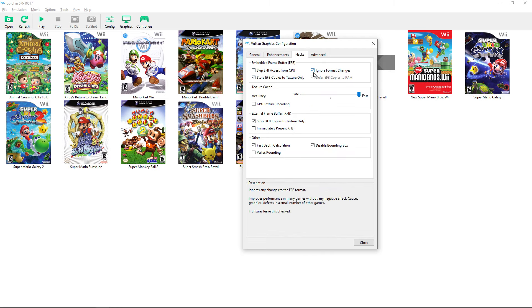Under Hacks, most options trade graphical quality for performance. If you want to offload more work to your GPU instead of CPU, enable texture decoding on the GPU — that's what I use. There's also an option that processes textures exclusively through the GPU, which works well for me but may not suit everyone. If your CPU is the bottleneck and your GPU has headroom, turning these on can help.